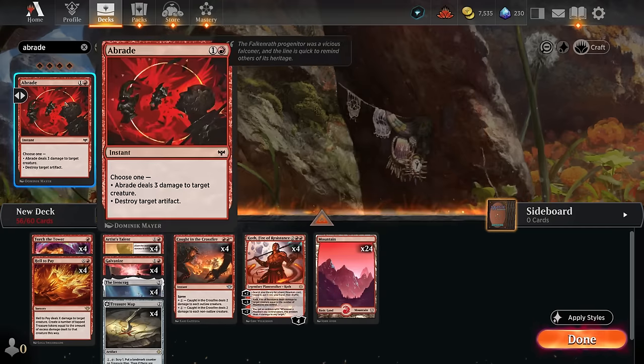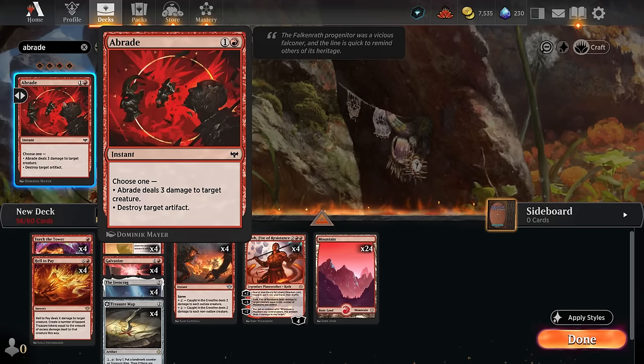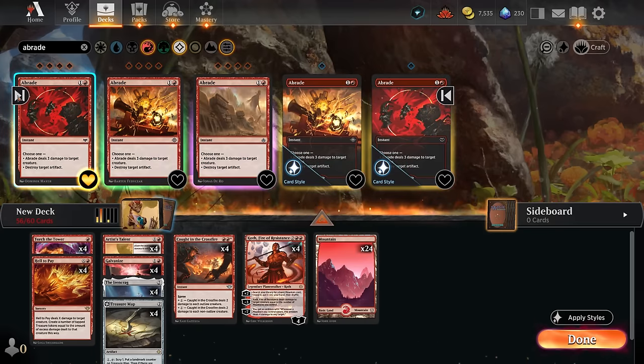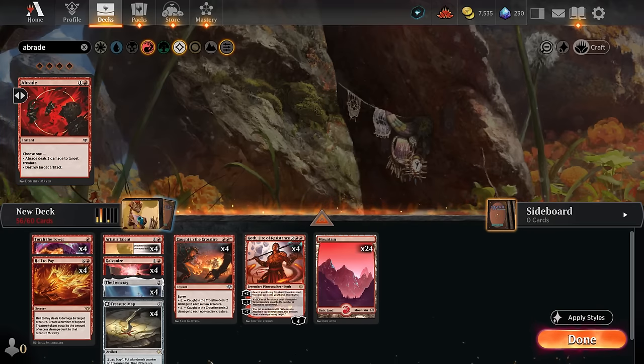If the meta shifts toward more artifacts, we could play a split of Galvanize and Abrade, which can destroy opposing artifacts while still dealing 3 damage to a creature — and it's still legal in Standard thanks to the Lost Caverns of Ixalan printing.